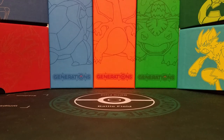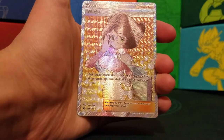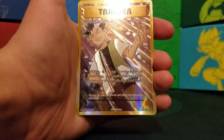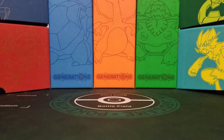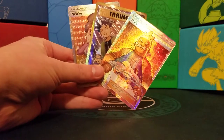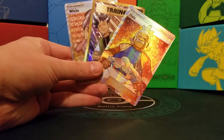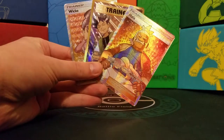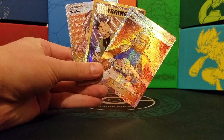To summarize our pulls: we got Weavile, Brock's Grit, and three Full Art Trainers. Oh my god. But I'll take it. So this has been Iron Knuckle — I'm still so used to saying the old name — signing off. Stay tuned for more videos, and I hope you all had a fantastic Thanksgiving. Leave a like if you enjoyed. Thank you.